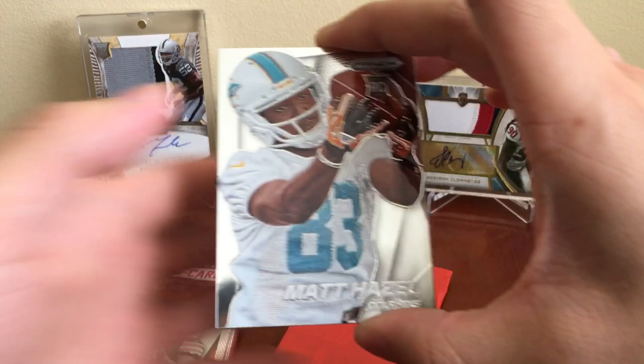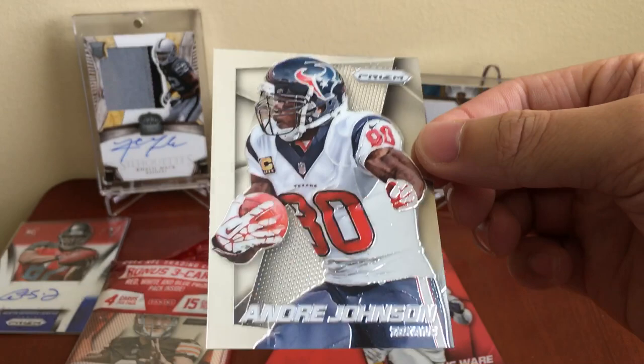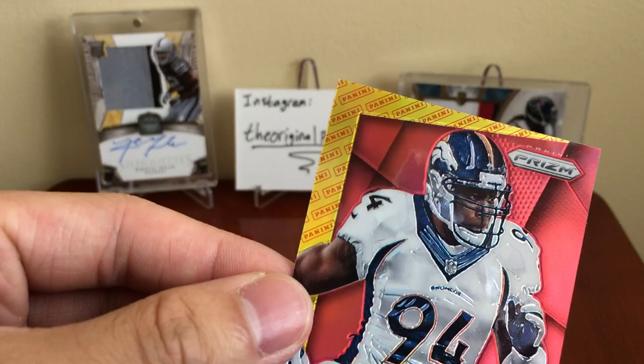Got a Matt Hazel. Then finishing off these two: Andre Johnson — I love Andre Johnson, sweet dude, sad he already retired — and LeSean McCoy too. Is this numbered? Hmm. It's a sweet card — DeMarcus Ware with a little Panini border. I like that; I'm just gonna sleeve it up even though it's not really a hit. Looks awesome and he just retired.